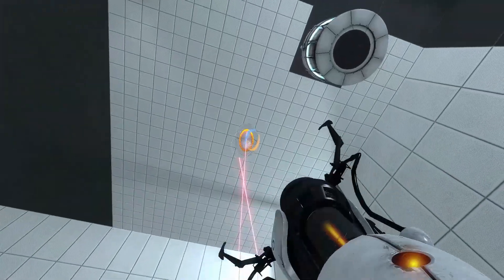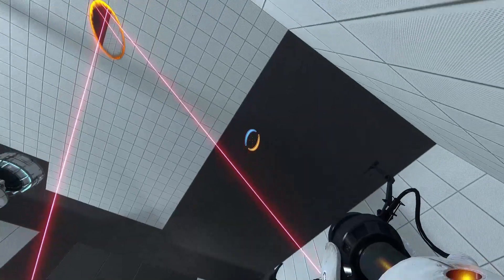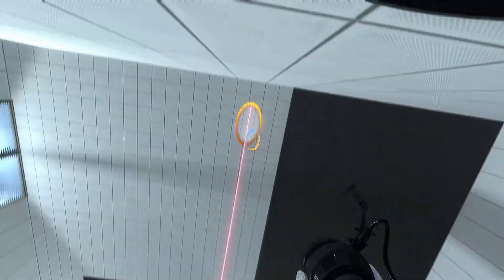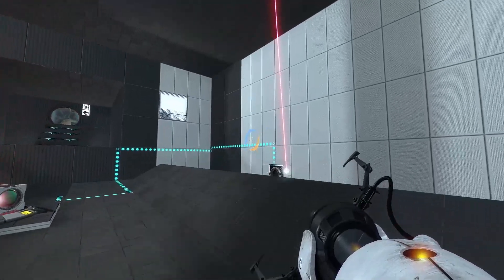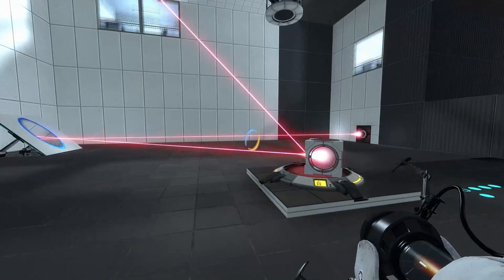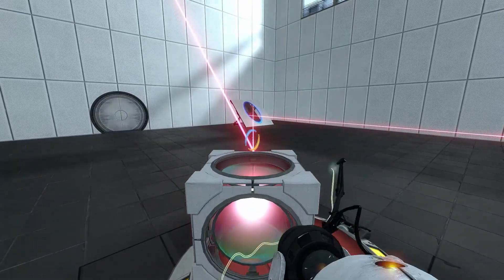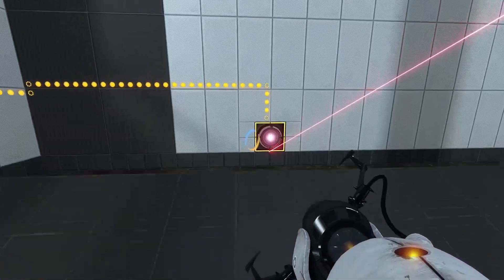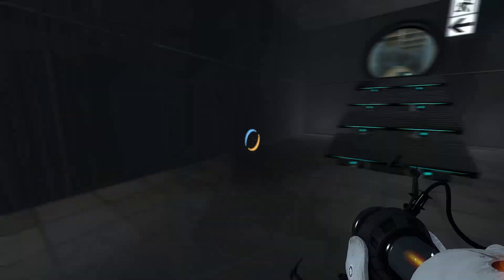And you can do that without using the cube, but I didn't manage to solve the puzzle that way. Instead, the solution I found is to place the second portal approximately in this spot here. So what happens is the laser hits the cube, gets deflected into the portal on the angled wall, and then it reaches the socket. And now you have both the button pressed and the laser in the right place. So you solve the puzzle.